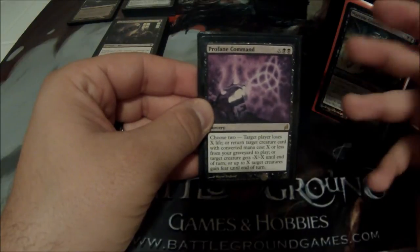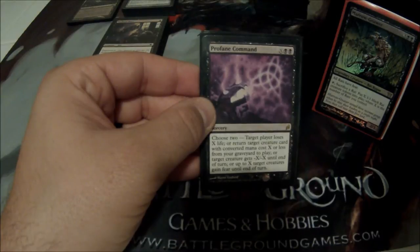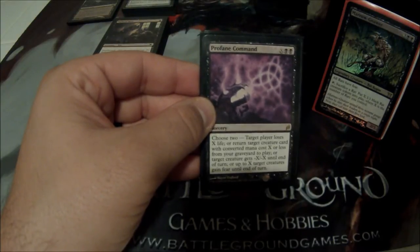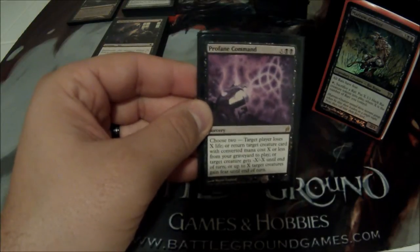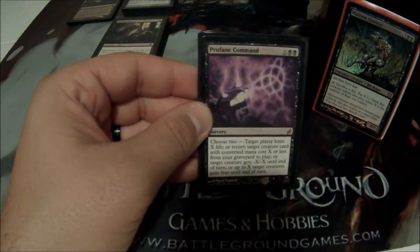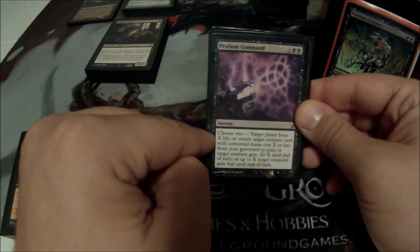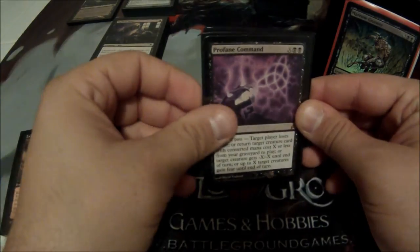Profane Command — very well-known card with great modes. Target player loses X life; return target creature with converted mana cost X or less from your graveyard to play; target creature gets minus X minus X until end of turn; or up to X target creatures gain fear until end of turn. All modes are relevant — this is one of the few command cards where every single mode matters. A lot of times I'll combine the 'opponent loses X life' and 'creatures gain fear' modes for a 1-2 punch to win.